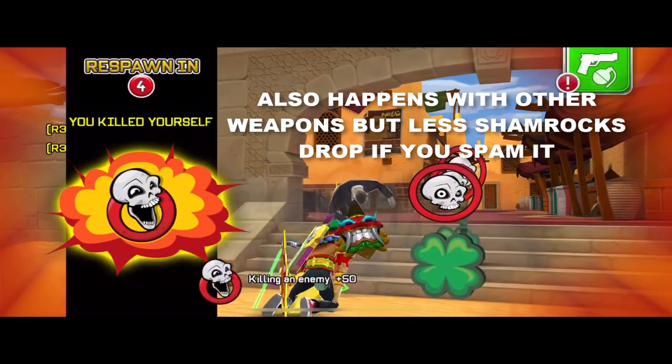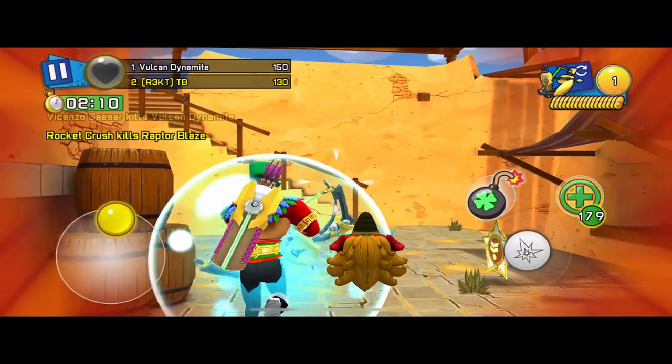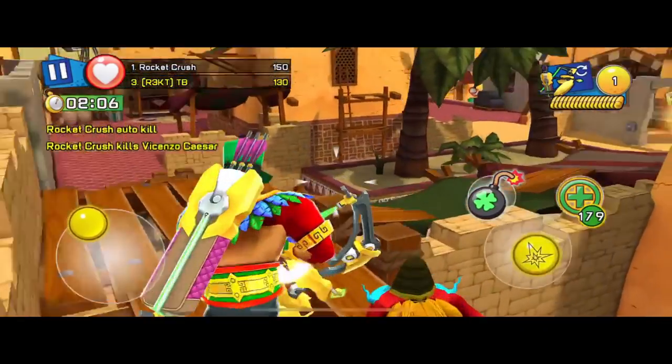It also happens with some weapons, but with some weapons you can only drop two. With the energy bow I think it's the only weapon that you can drop four in a row — I'm not sure about that, but this weapon I know for sure, as you can see right now, you can drop four in a row.